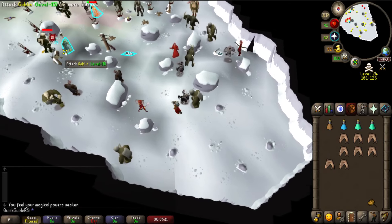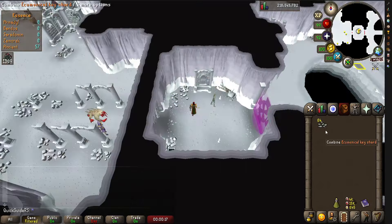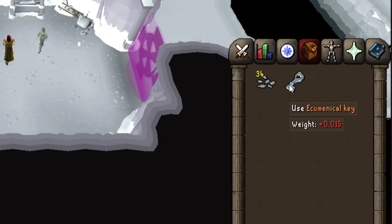As a final mention, you can also get ecumenical keys from killing Nex. She frequently drops ecumenical key shards, which stack, and once you have a stack of 50 you can combine them into a key.